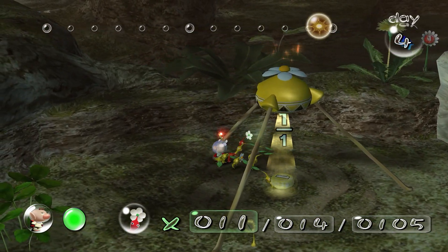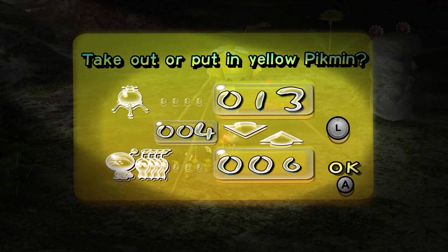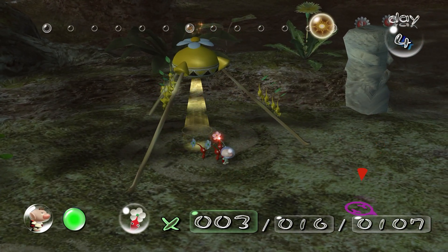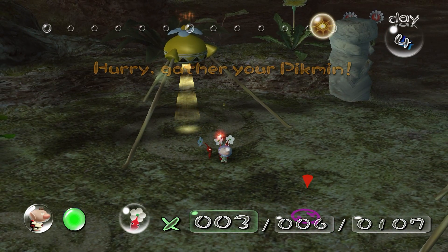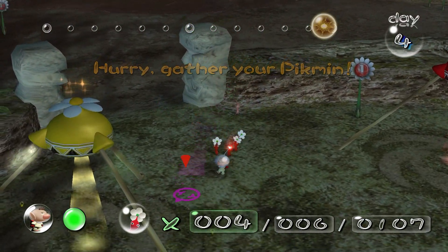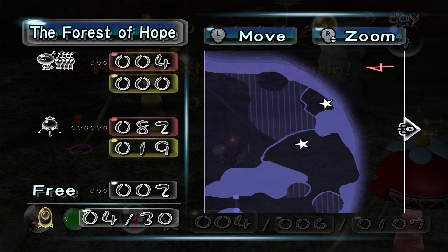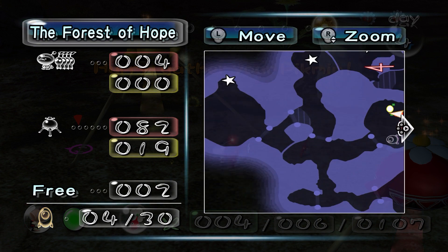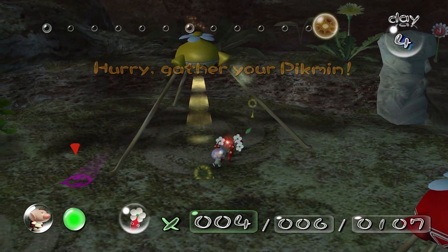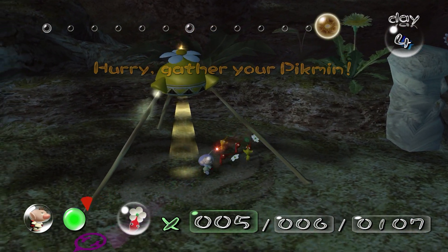I'll use the rest of this time to just pluck Pikmin. Okay, that's 19 yellows in total. Come on, let me pluck you. Are there any stragglers? What are you doing just stuck here? There's a ship part there, but I can't get that one. There's one there, there. So the next agenda is probably that one on the next day. There we go — back in the cage you go.